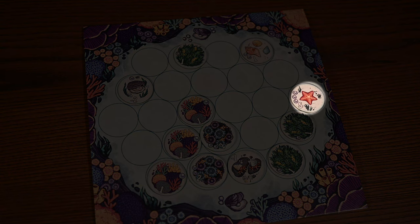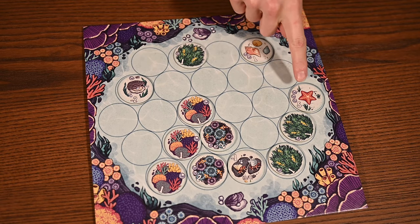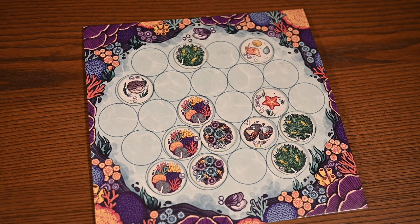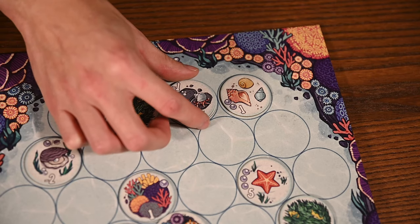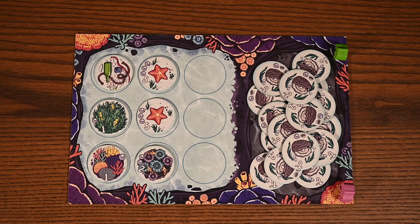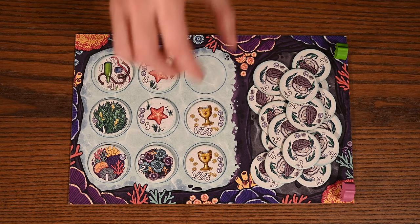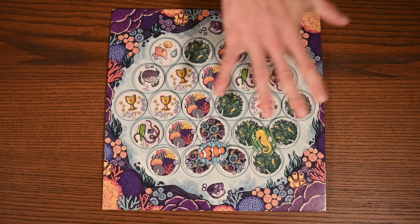Next, you'll move your sea stars and hermit crabs. Sea stars are really hungry and want to eat your oysters, so they move one space closer to the nearest obtained oyster. Hermit crabs, on the other hand, are just looking for a new home — you may choose to move them one space in any direction. If they land on an empty shell or trash token, they've found a new home and carry it with them in subsequent turns. The last step is to refill the market by drawing three new tokens and placing them onto the empty spaces, then the next player is up.